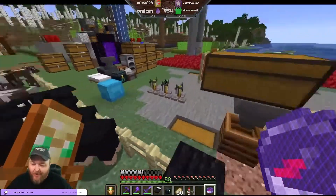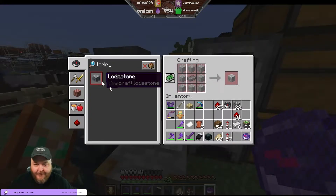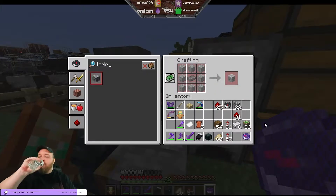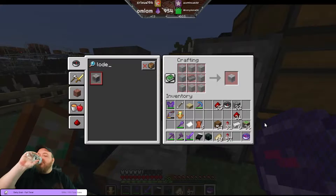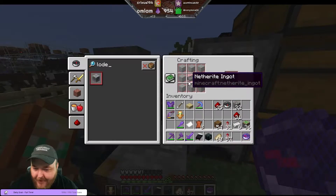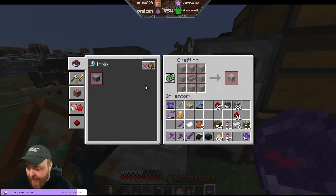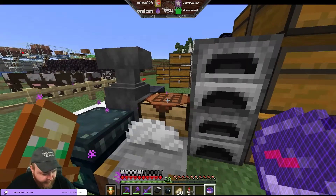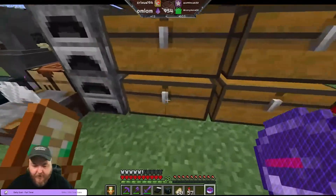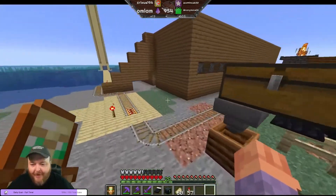How did I build it? You need a netherite ingot. If you type in lodestone, that's the recipe right there - it's eight chiseled stone and then a netherite ingot. Once you get netherite ingots that recipe unlocks. Yeah, it's expensive. I built it for an advancement. But yeah, that's how that works.